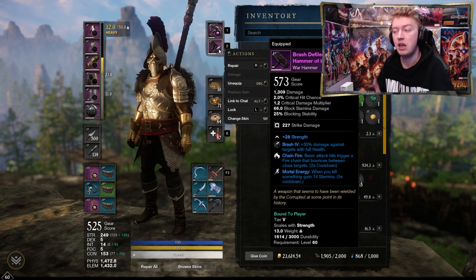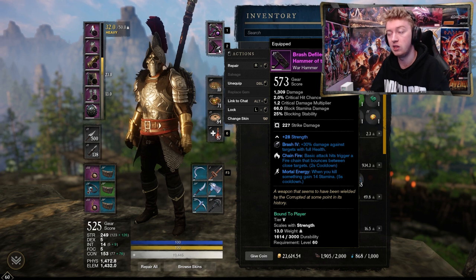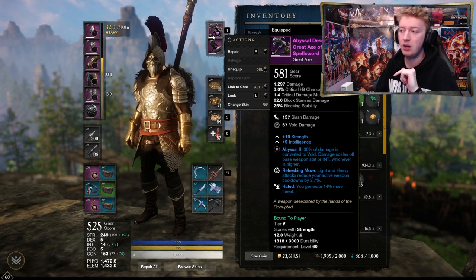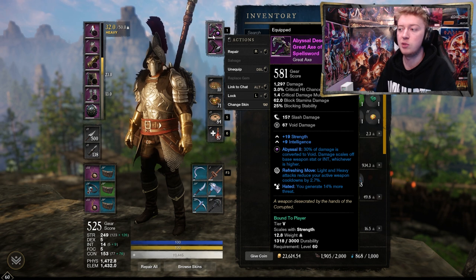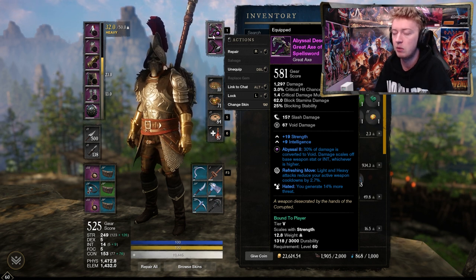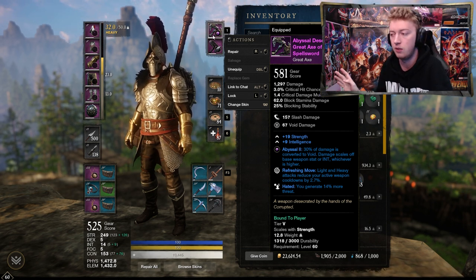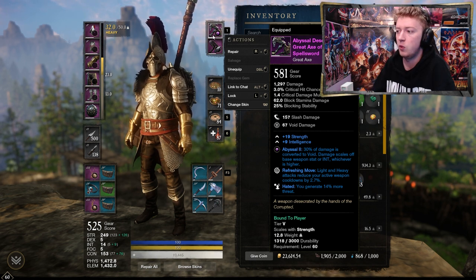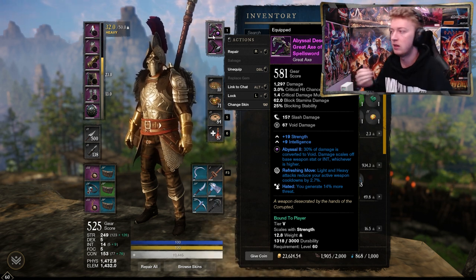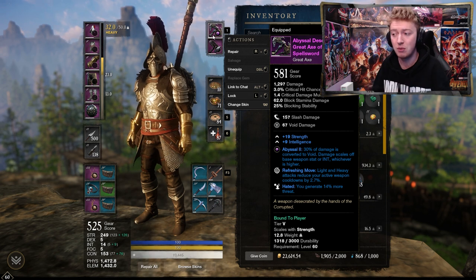My Great Axe is currently pretty scarce gear-wise — there's a wasted intelligence scaling on it but the void damage gem converts 30% of my damage to void, which is nice since void is only resisted by pirate enemies, a fairly rare end-game type. Because we are a full strength build, it still scales off strength. For the bottom two ability perks on both weapons, you want increased light and heavy attack bonuses, lifesteal, luck, or increased damage to specific ability attacks for your Great Axe — that's pretty much the ideal setup.